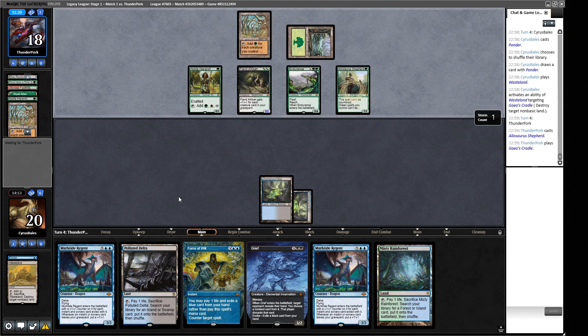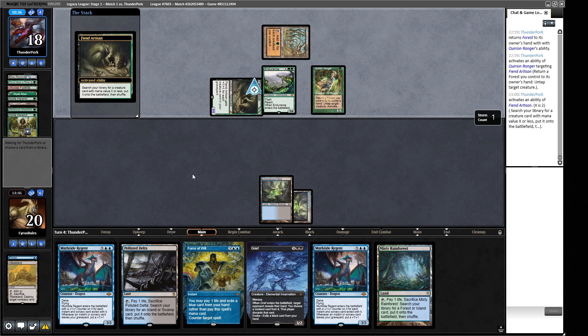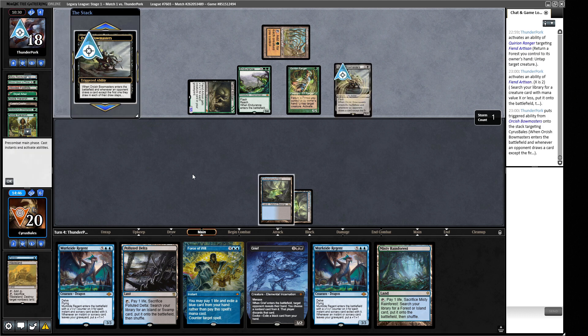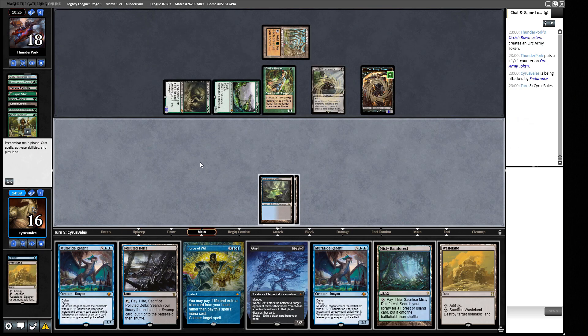When our opponent has a double-Cradle draw, I probably would have Force of Willed the Fiend Artisan even into the telegraphed Veil of Summer, just on the off chance they didn't have it. Bowmasters will stop us from being able to cantrip into better things - they should have done that after attacks to get one additional damage with Endurance. With eleven power on board, I think we have to Wasteland but then we're just losing the stuff on board.